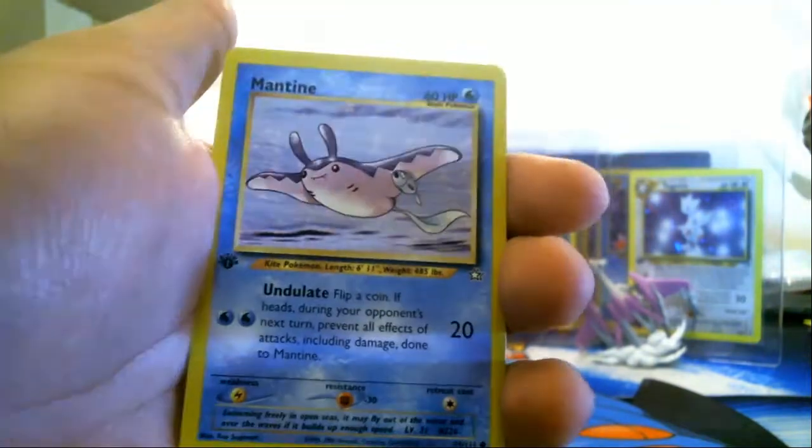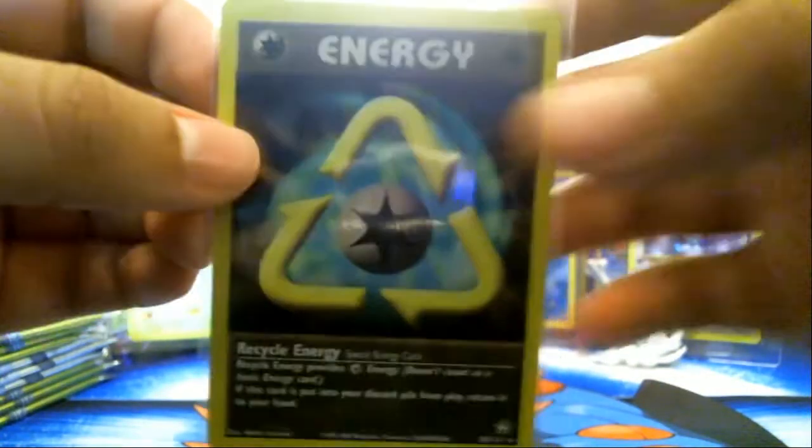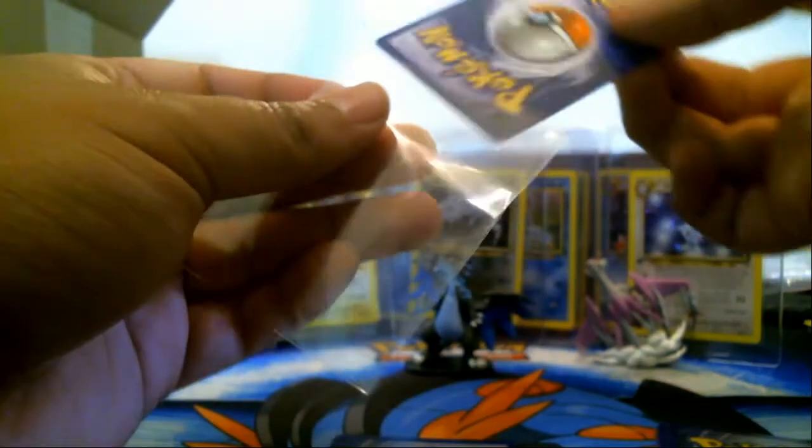Moomoo Milk, Girafarig, Togepi, Raichu — and let's go see what the rare in the back is. It's another Recycle Energy. We're starting to get duplicates on the rares, which is a little bit unfortunate. Why put duplicates in here when there's like plenty of different cards? There are 15 holographics and I have duplicate holographics. We only get 12 holographics in a booster box, so it's not like I'm going to be able to get all of them anyway. Why give me duplicates too? That's not fun, that's not cool.